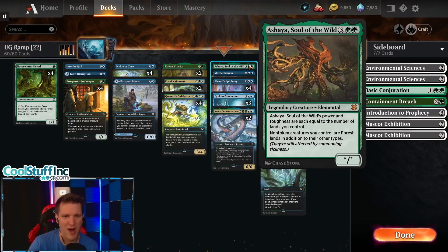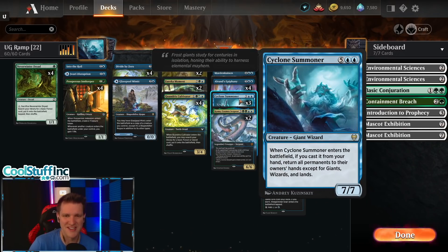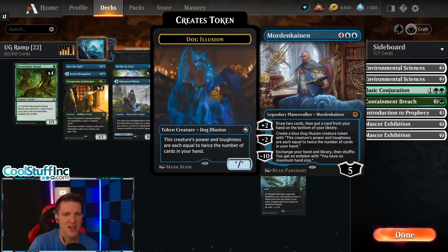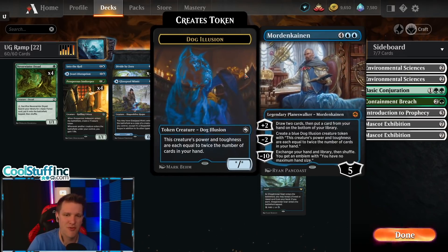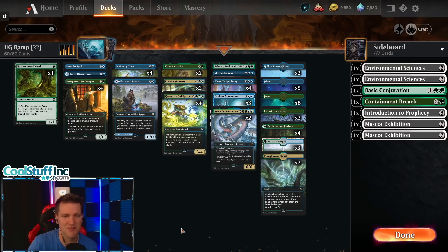I do love Ashaya, Soul of the Wild — it makes all your creatures lands and turns them into Forests, which means Cyclone Summoner will not return them to your hand, making it a one-sided board wipe. It's also a ramp card because you can tap it and any other creatures you control for mana. Mordenkainen is an interesting choice — like we decide to attack from a different angle — but maybe we're just supposed to ramp into the big things.